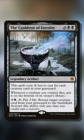With the card The Cauldron of Eternity from Throne of Eldraine, whenever a creature you control dies, you put it on the bottom of its owner's library.